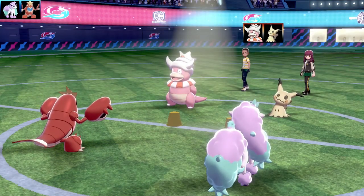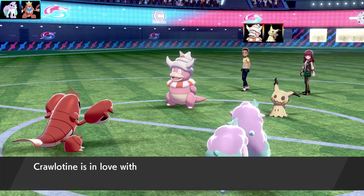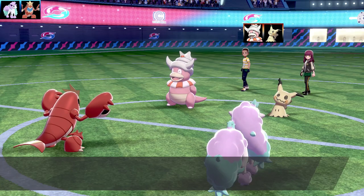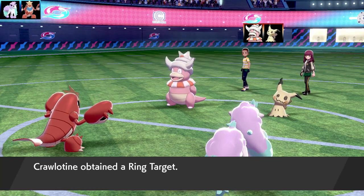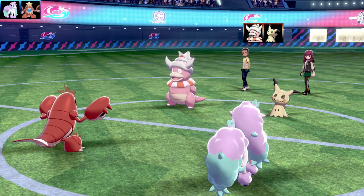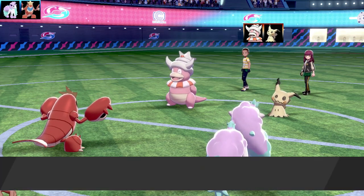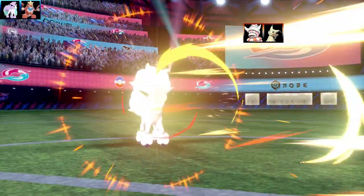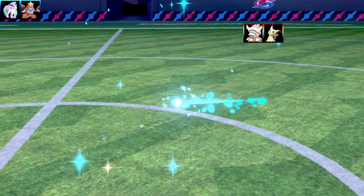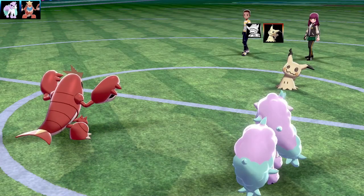Mimikyu gave me a Ring Target and then gave one back to Mimikyu — two Ring Targets on the field! Then I went for Switcheroo and gave the Ring Target back, so we were playing musical chairs with this Ring Target. I got trolled hard. We also got Ponyta going for Agility — going to be really fast. We all agreed not to Dynamax because we only want to use One Hit KO moves. Slowking meets its timely demise from a Horn Drill from Ponyta — first KO!